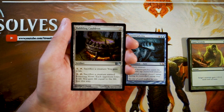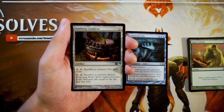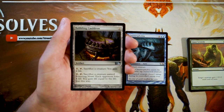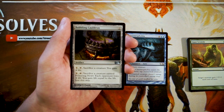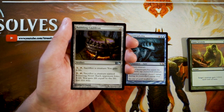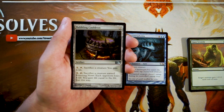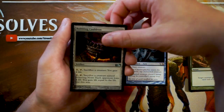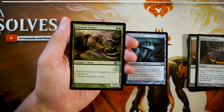Bubbling Cauldron is an artifact for two — you can pay one and tap it, sacrifice a creature, and gain four life; or sacrifice a creature named Festering Newt to make each opponent lose four life and you gain that much life. Honestly, I hate this card. I don't like the Festering Newt combo — Festering Newt on its own is an okay early drop, but this card is very dependent on it. Sacrificing a creature just for life gain isn't good — you're losing a creature in the process. Not a fan.